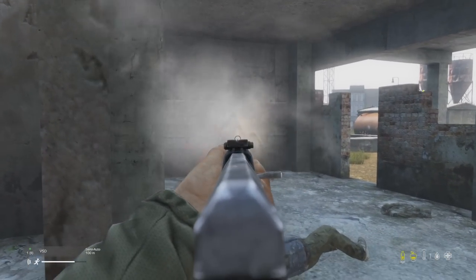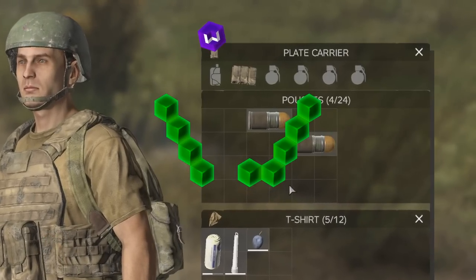Explosives can detonate inside of our clothing and when attached to a vest, making explosives the deadliest items to loot and carry around in DayZ. So in this video we're going to investigate which explosives will make you go boom, how items take damage inside our inventories, and there are several different ways to protect against this.